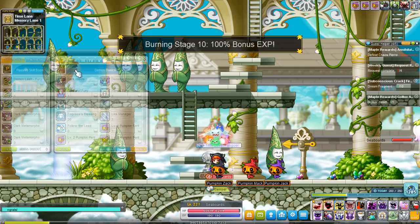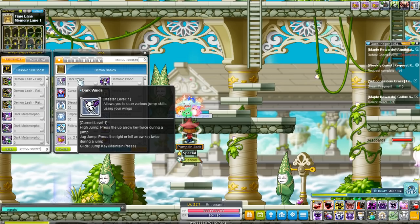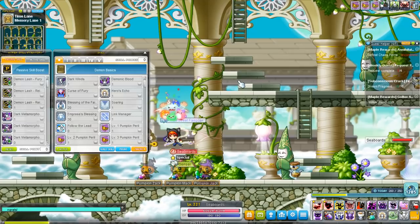Let's go ahead and get right into it. First skill to go over — let's talk about the Demon Basics. First thing you get is Dark Wings. Demon Slayer has a lot of mobility options at the very beginning of their adventure.